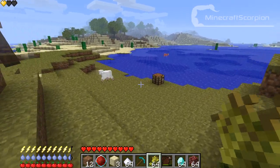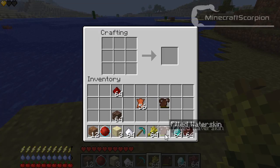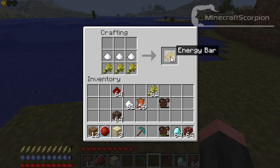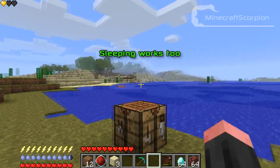Restoring energy is pretty easy though — when you're standing still and not moving, it will automatically replenish. There is also another way: by crafting energy bars. Creating them will make 3 energy bars that you can eat, and those will replenish both your energy as well as your food.